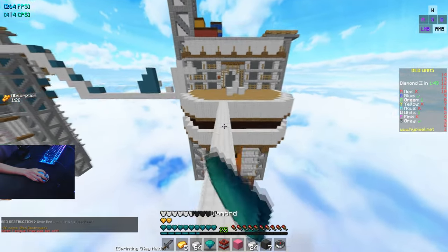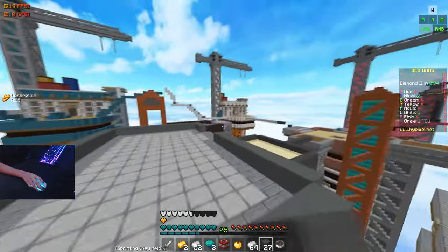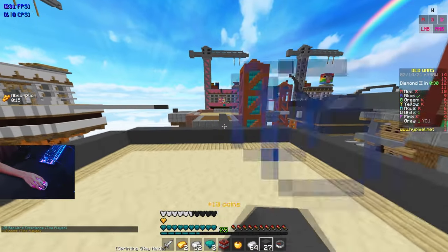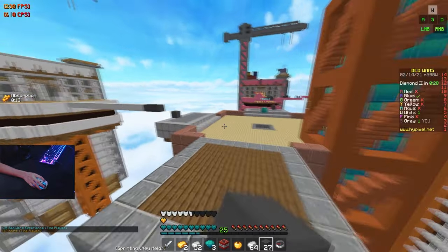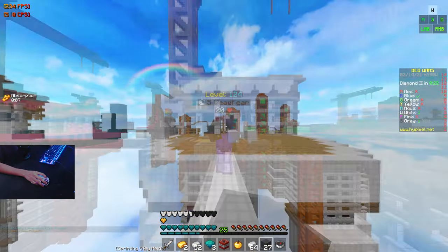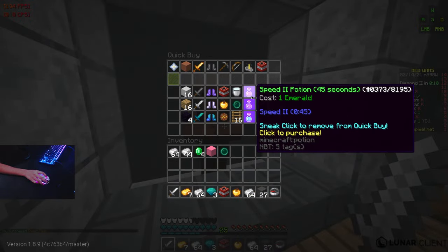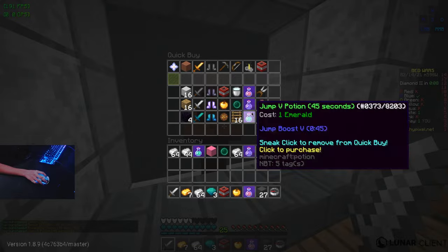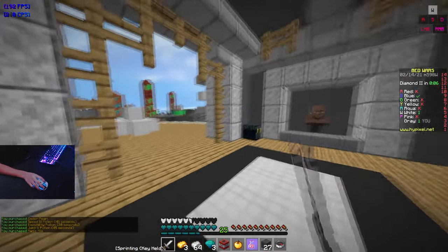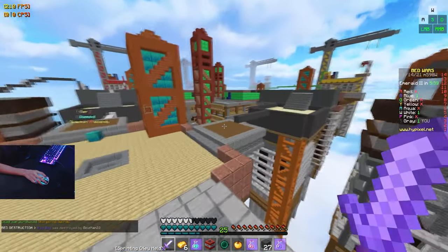My trap just got triggered — that sucks. No one got the emeralds at mid so I just got eight emeralds, and now I'm making it back to base. This is actually looking really good for me because I can get a ton of loot and then hopefully kill blue and white. I'll buy a pearl and all three potions, then magic milk. Blue's bed just got destroyed — this is looking really good.